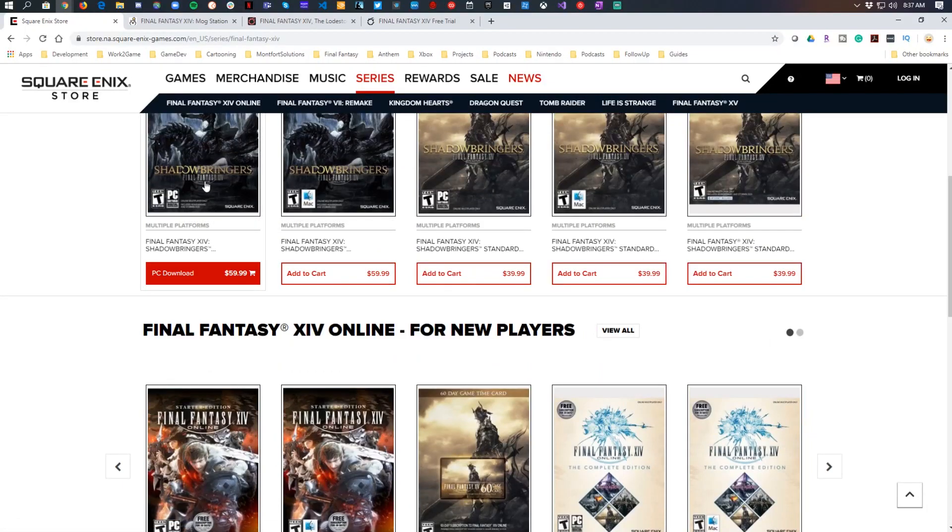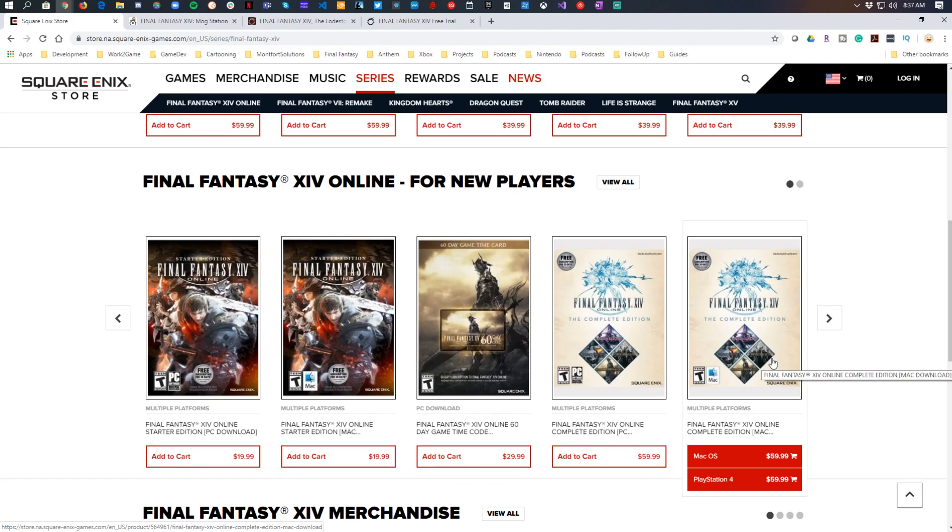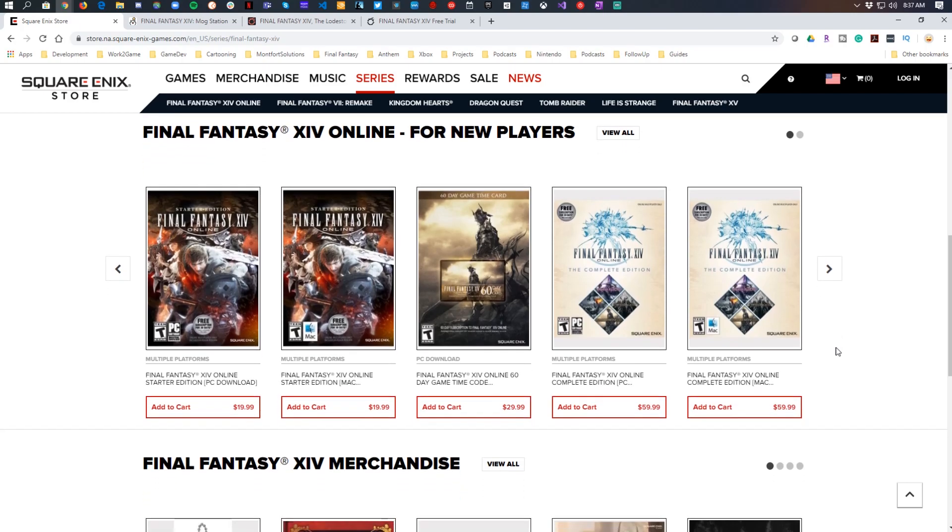The typical expansion cost is $40, and with Shadowbringers you get all previous expansions included. I've seen a lot of people ask: do I need to buy Heavensward, then Stormblood, then Shadowbringers? No — you can just purchase Shadowbringers and you're good. If you purchase Stormblood, you'll have Heavensward and Stormblood but not Shadowbringers. Keep that in mind in case someone offers you a deal. The Complete Edition is an entry point where someone who hasn't gotten the Starter Edition can just purchase everything in one go.